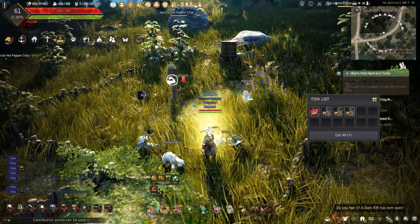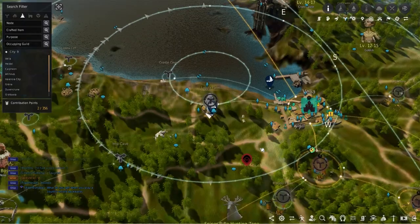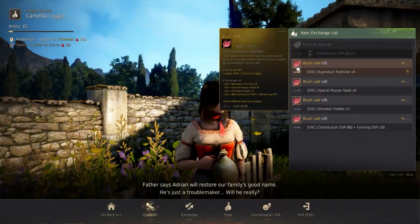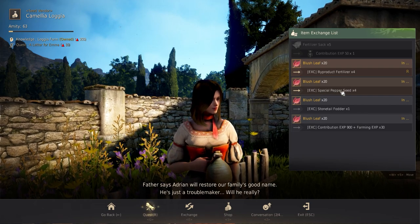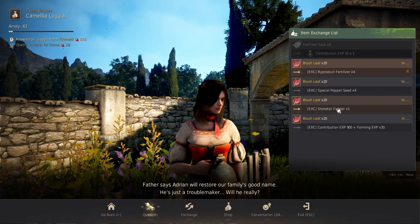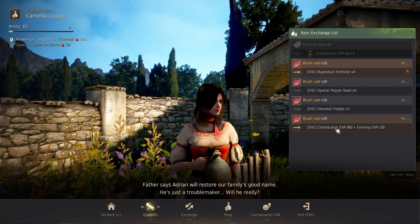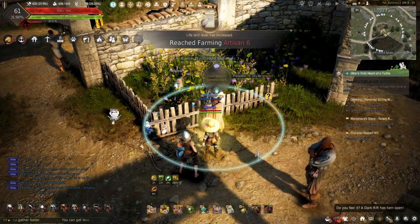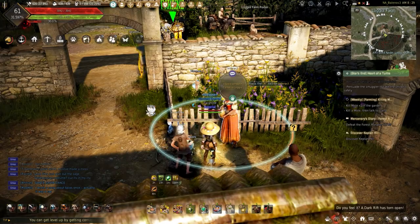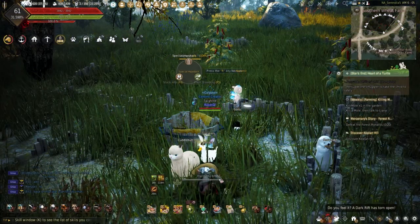What makes these special besides the farming experience and contribution? You can turn 20 blush leaf into Camellia Lagia here at Lagia Farm for fertilizer to keep those farms going, 4 special pepper seeds, 1 stone-tail fodder for Dream Horse Awakening, and the whole reason why most of us are farming more: 900 contribution point experience and 30 farming experience, which when saved up can level past a whole farming tier in seconds. It'll take twice as many as the Fairy's Breath or the Mysterious Catalyst, but with how many are rewarded, you'll obtain these quickly.